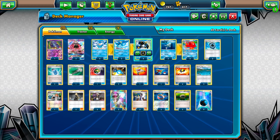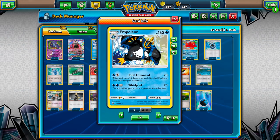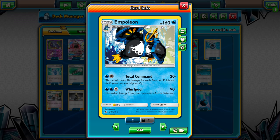For those who don't know, Empoleon has the Total Command Attack, which does 20 damage times the number of benched Pokémon both you and your opponent have in play. So with a full bench, you can hit 200 damage easily. If you had damage modifiers like Choice Band, you can hit up to 230, which can knock out most of the EXs and GXs in the format, most of them only having 210 HP. Empoleon also has Whirlpool, which can discard energy off your opponent's Pokémon.